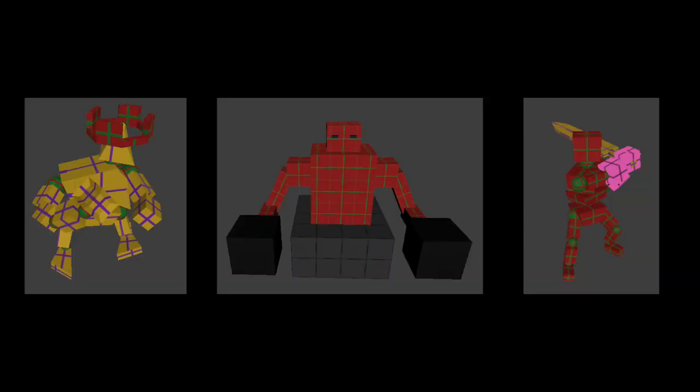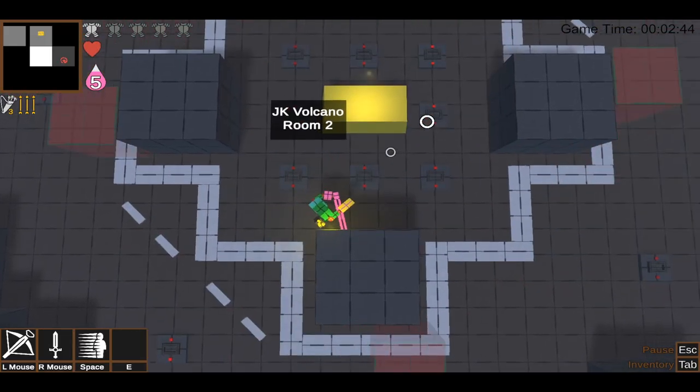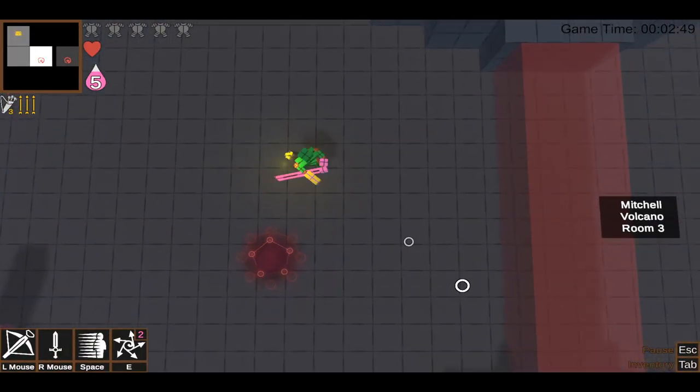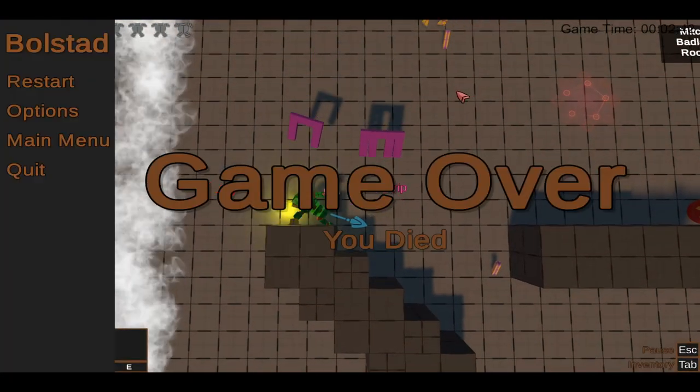The enemy's behaviors are tooled to require an adaptive play style. Players must think on their feet. As the player clears rooms, they are rewarded with active and passive items that affect gameplay and synergize with each other in unique ways. Bolstad is designed to be hectic, challenging, and addictive.